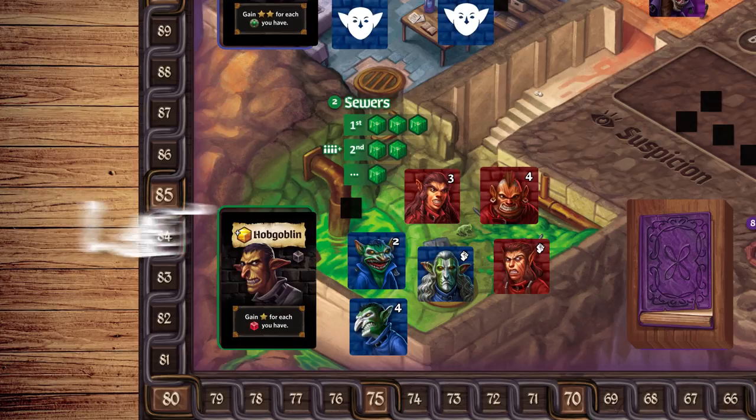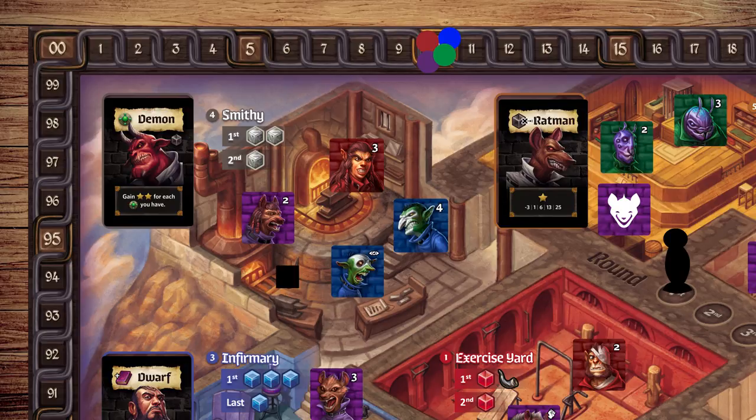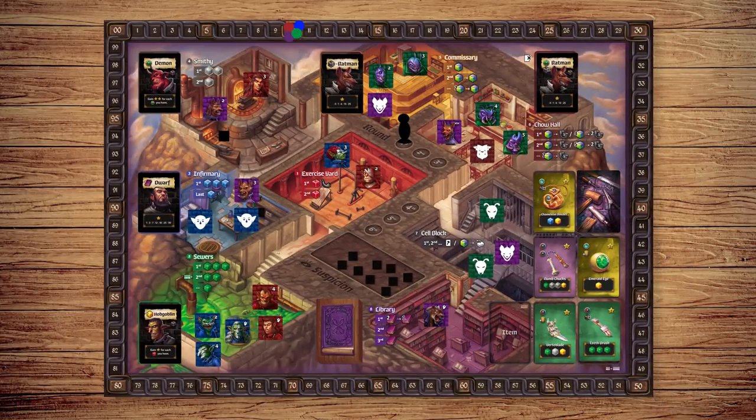Next, if the location has suspicion markers, the player who won the location moves those markers onto their crew board, unless their lookout is present at the location. If a lookout is present, the next player in order of strength takes the markers, and so on. After players take rewards and suspicion, they must return their crew tokens to their holding cell. If you didn't receive a reward, move your crew tokens to the library.